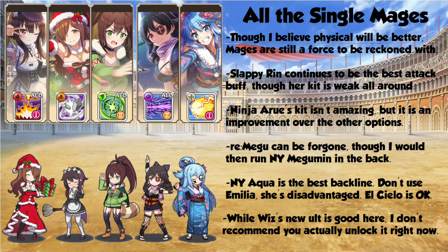Curse Mages did get a new toy in Ninja Aru, and she does deal a lot of damage like most Arus do. But your core is going to continue to be the same: Christmas Wiz and ReZero Megami. The next option is, of course, Slappy Rin — she provides that much-needed Tier 3 magic attack buff. And you can also use New Year Aqua in the rear. She's just really good at coming in and giving your team that little bit of extra juice right at the end of Arena.